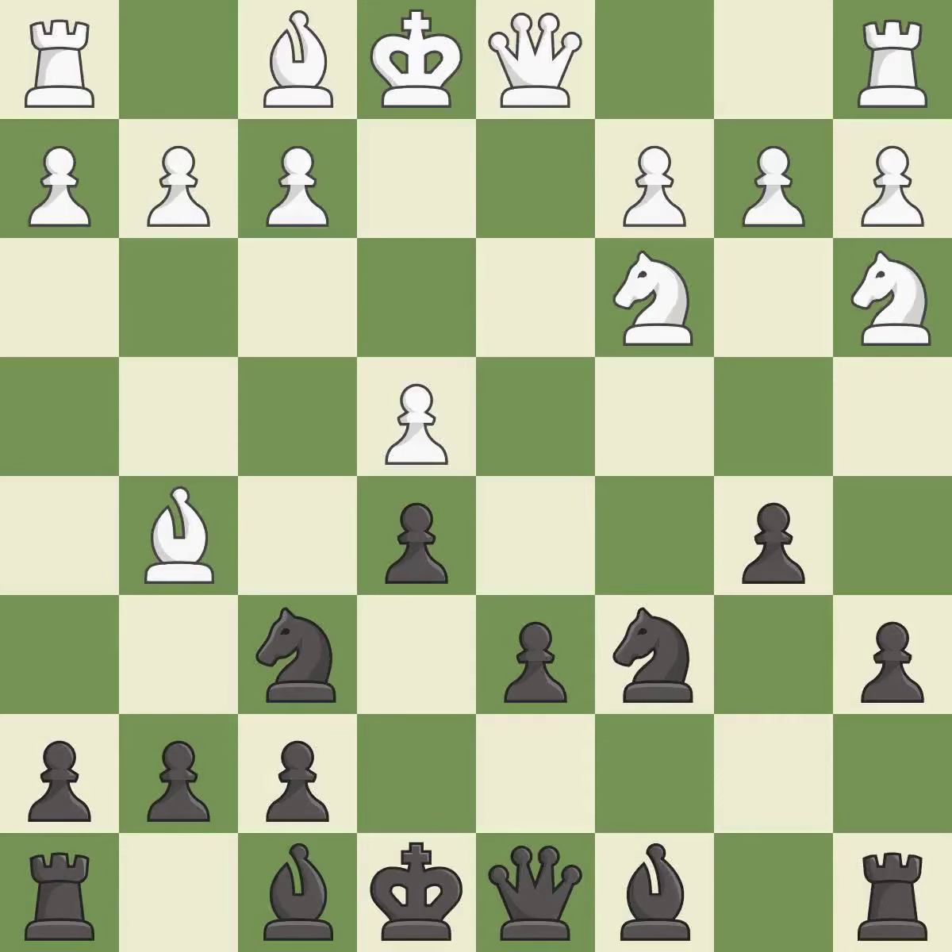Nd5 gains space on the queenside and threatens to fork the knights with b5-b4. The follow-up Nd5 places the knight on a center square and attacks the pinned f6 knight.